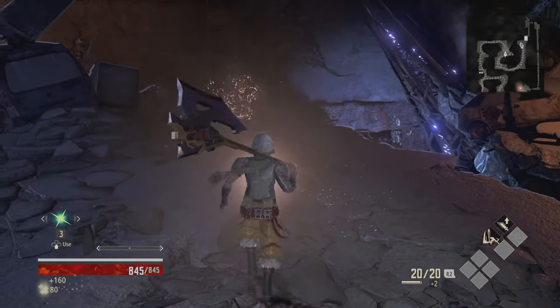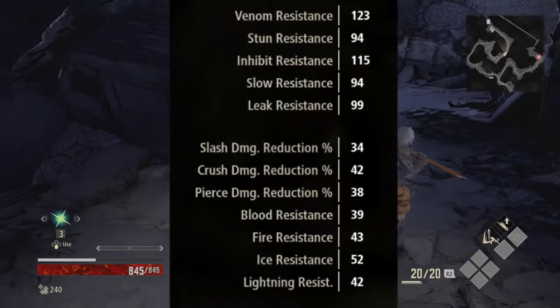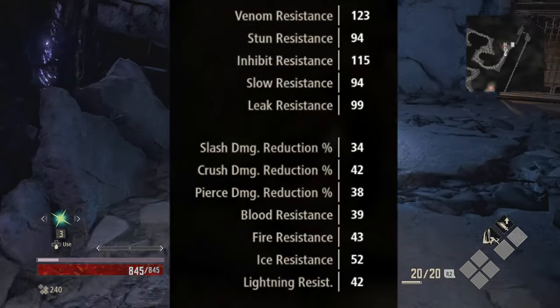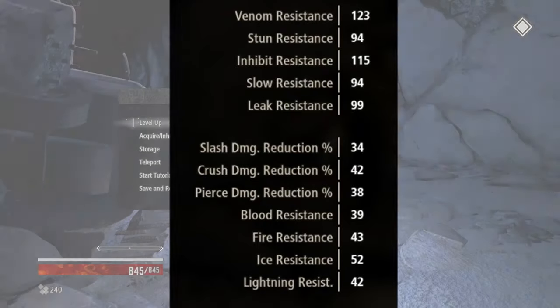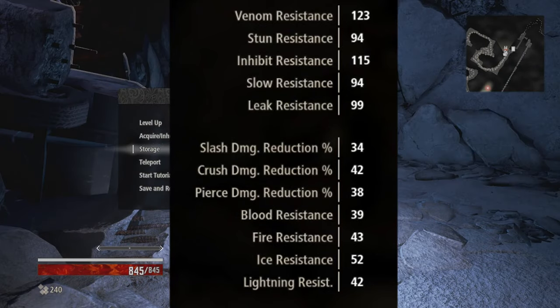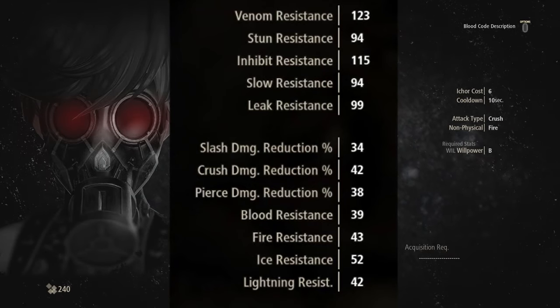Finally, we have the resistance stats. For the resistance stats, we have: Venom, Stun, Inhibit, Slow, Leak, Blood, Fire, Ice, and Lightning. We also have three other stats that have to do with damage reduction percent, which would be slash damage reduction percent, crush, and pierce.